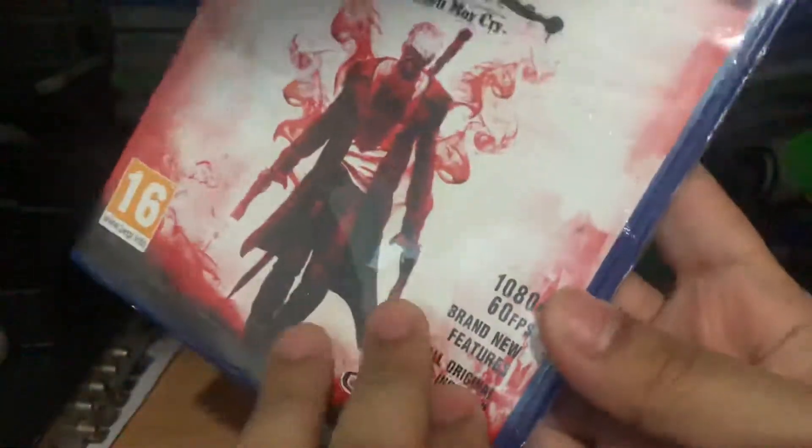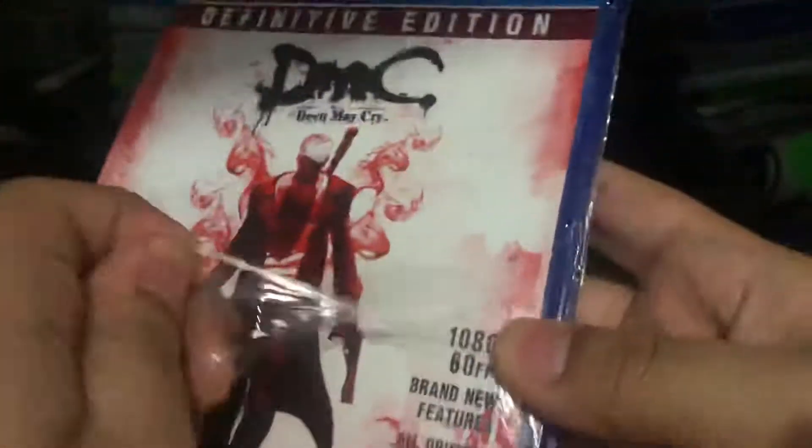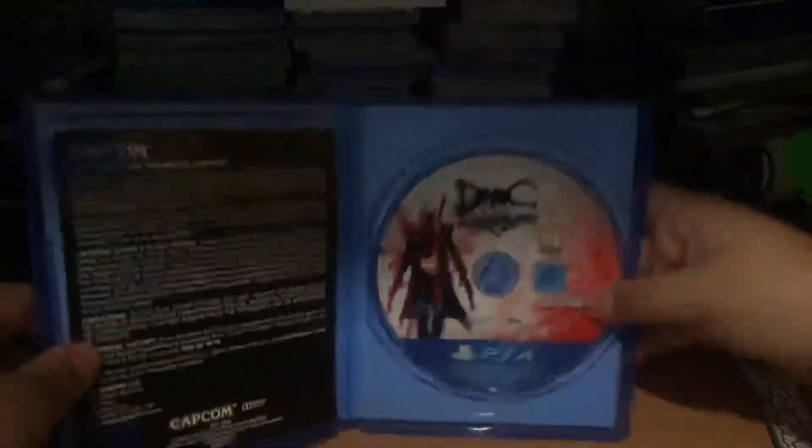Let's open it up and see what's inside. It's shrink-wrapped so I'm going to open it up. It has that plastic — anyway, once inside we got the game disc and we got the warranty information.